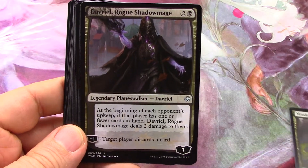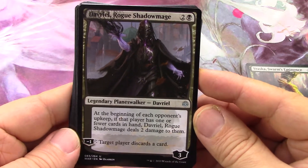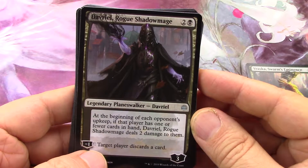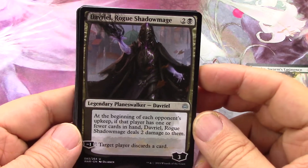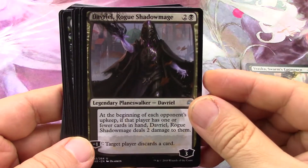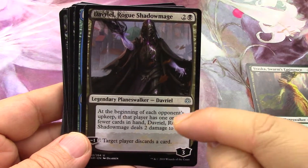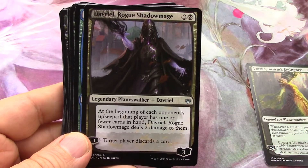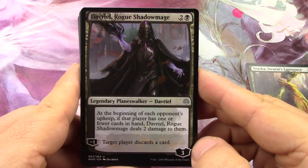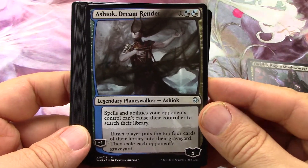Then we have another planeswalker - Davriel. He's a three-drop, three minus one, so you can actually use it three times before it dies, and you can cause your opponent to discard a card three times. I would put this in a deck where I'd dig this dude out of the graveyard after using it three times and just keep doing that. At the beginning of each opponent's upkeep, if that player has one or fewer cards in hand, this dude hits for two. So yeah, this is a black discard deck's best friend.